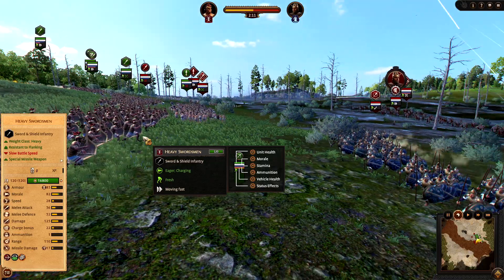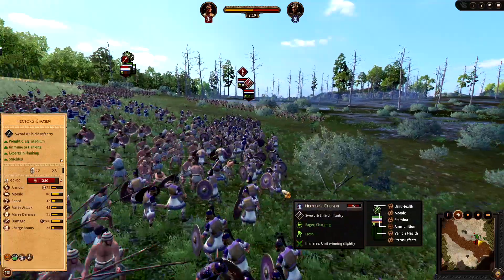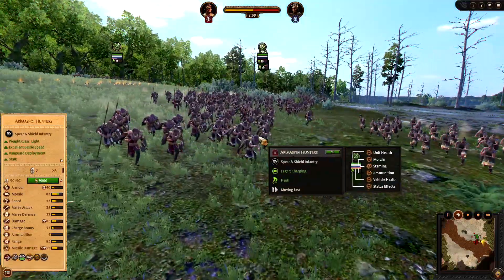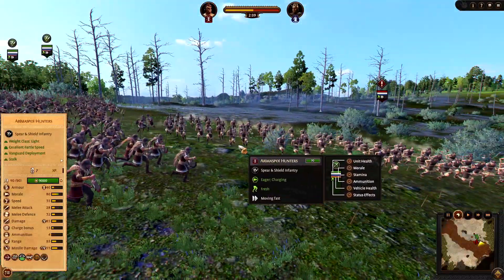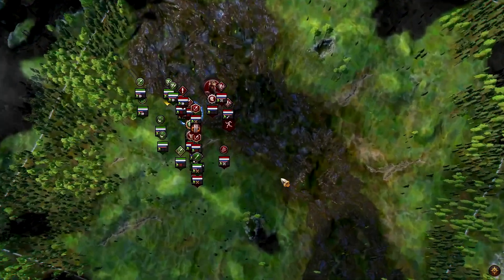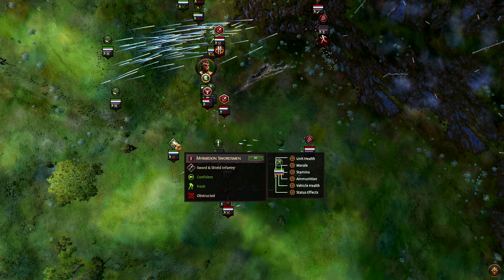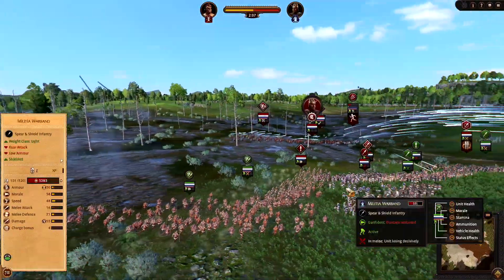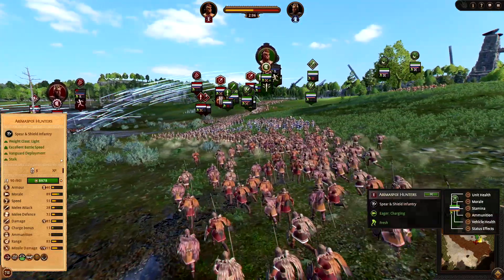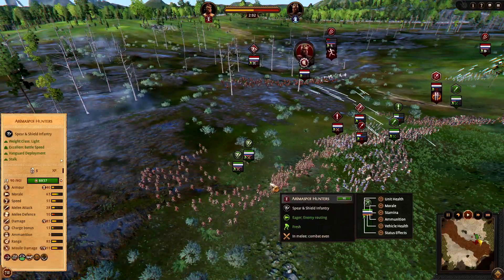The Heavy Swordsmen, which are a pretty good mid-tier unit, are gonna clash with the elite guards of Troy. Young Spears blunted Hector's chosen charge, but we're gonna get some Myrmidons and Heavy Swordsmen in there, and the Arimaspoi Hunters are charging the Spear Fighters in the flank — they're definitely gonna win that engagement. On the other side, Hector's chosen are destroying my low-tier units, but the Myrmidons are firing their Javs and about to engage them. Slingers are absolutely massacring the Javelinmen, and here the Arimaspoi are overrunning the flank, as they should, because they're excellent flanking infantry.